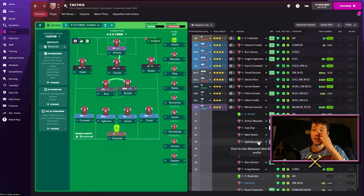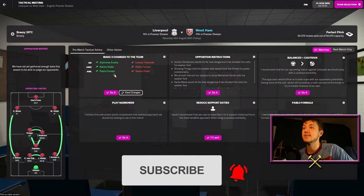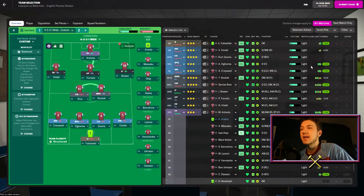For now we've got quite a nice little side going. We've got Fabianski, Kufal, Zouma, Ogbonna, Cresswell, Soucek, Rice, Bowen, Fournals, Vlasic, and Michail Antonio. Tactical meeting wise: it says we should use Ariel and Fabianski, Vlasic instead of Fournals — essentially switch them around. Opposition instructions are telling us to go cautious, but I'm going to go balanced. I want to see how well this side can play from the off. Team selection is the 4-2-3-1 and we're going to go for it.